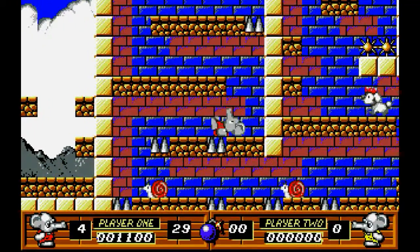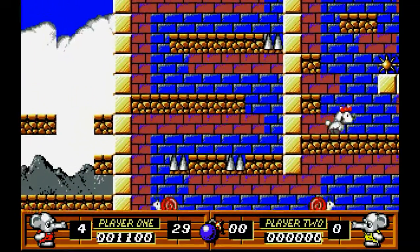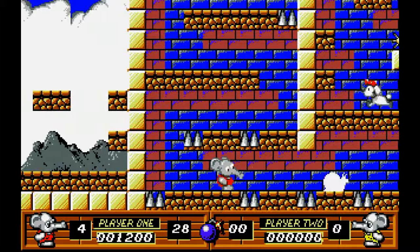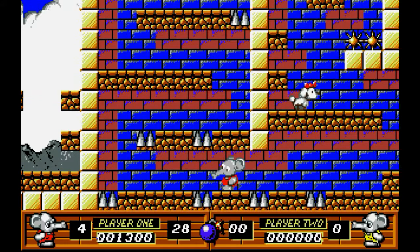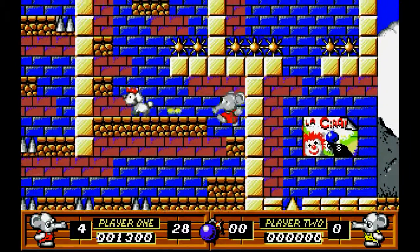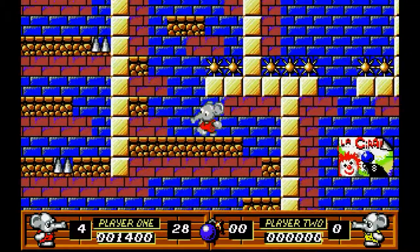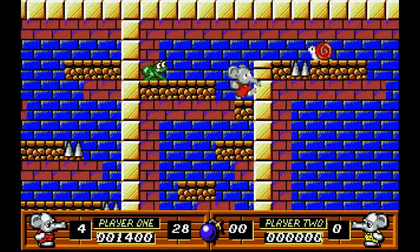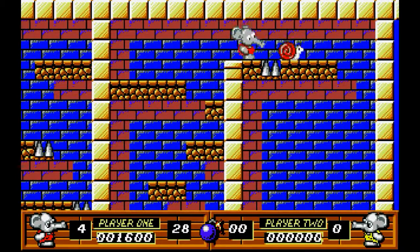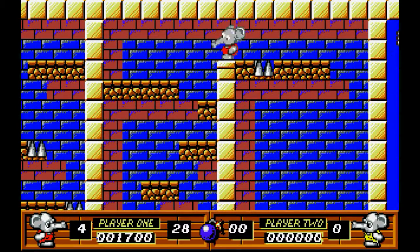I hit space to jump - okay. That was one thing I was worried about; I was hoping that hitting the spikes from below wouldn't kill me - that would kind of piss me off. Let's see if we can at least beat the first level. There's two frogs there - now there's zero, because they're dead. Because CJ's kind of a homicidal little elephant, to be completely honest.